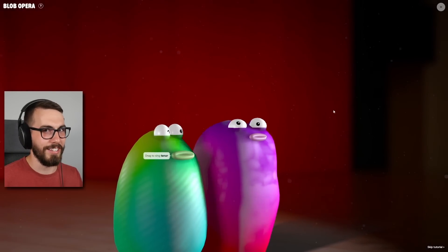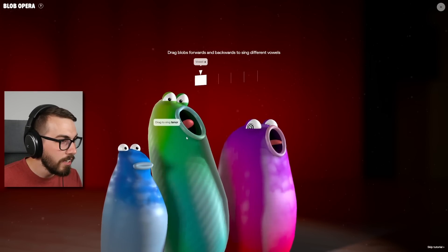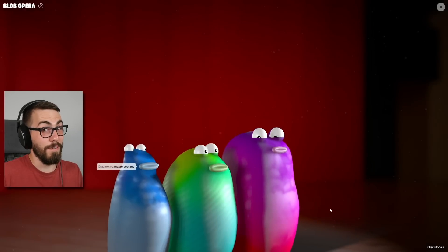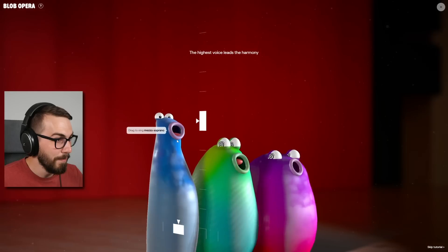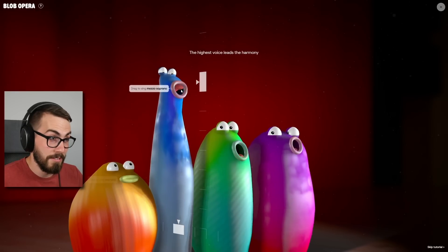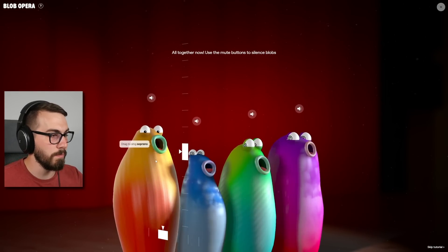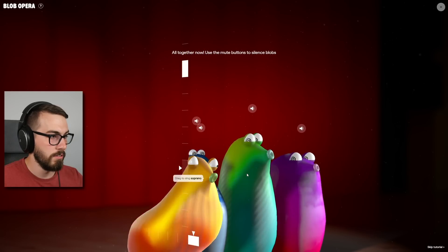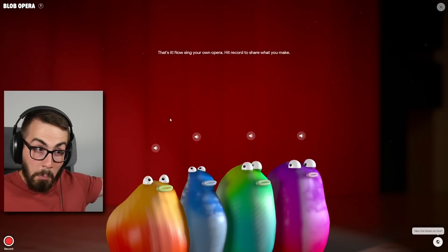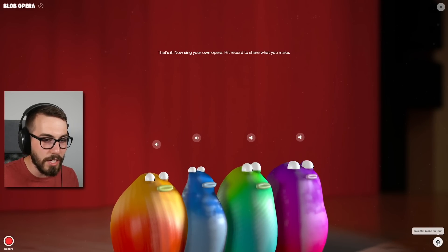Don't worry guys, it's machine learning, so you know it's legit. How do I play multiple at the same time? Drag blobs forwards and backwards to sing different vowels. It's kind of freaky — this is actually kind of freaky. What's up, mezzo soprano? Wow, incredible! Let's hear some soprano — all together now, use the mute buttons to silence blobs. Apparently you can share your recordings with people — that's crazy, you can take the blobs on tour!